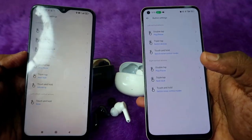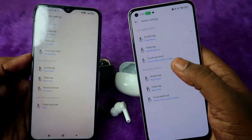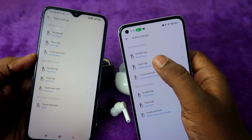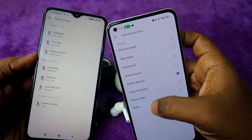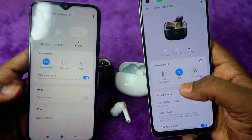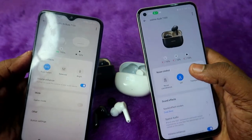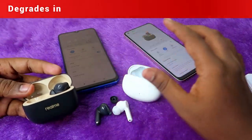On button settings, both earbuds support volume control and other functions. However, on the T300, all functions — volume control, voice assistant, switch device, next and previous track — are only available under the triple-tap action. Overall, the T300 has better features than the T100, but there are some constraints in touch functions compared to the T100.